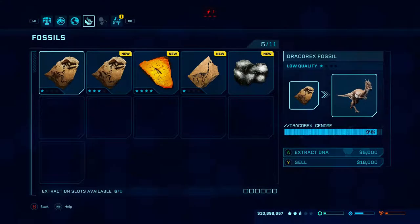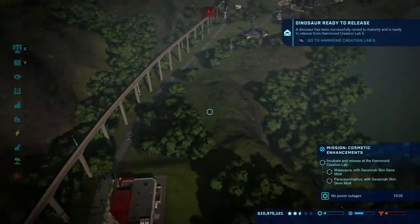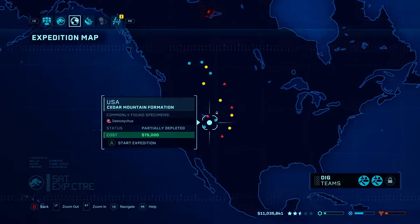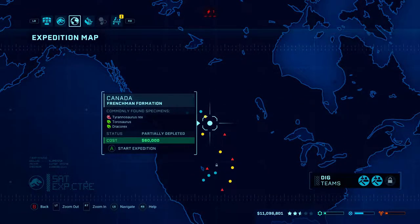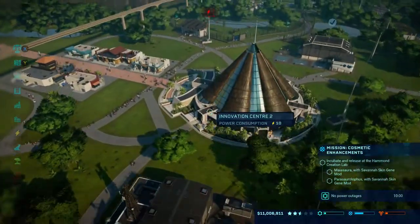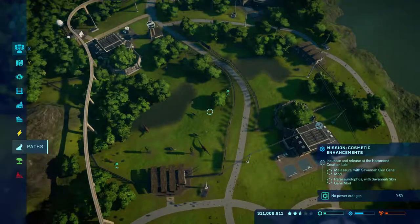Forgot about the fossils - let's see what we've got in. We've got quite a few bits: Dracorex, Dracorex, Brachiosaurus and Brachiosaurus. Then we'll send him out again. Dracorex is at 400%, Torosaur is at 100%. Let's get more Brachiosaurus. Just keep the Triceratops happy.